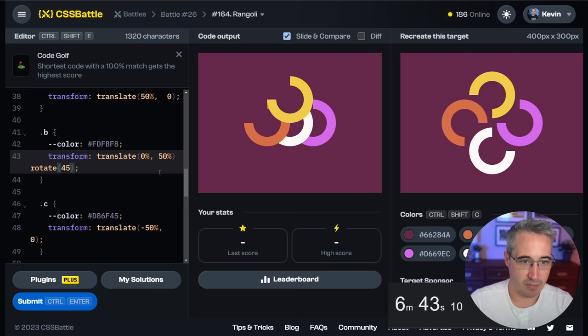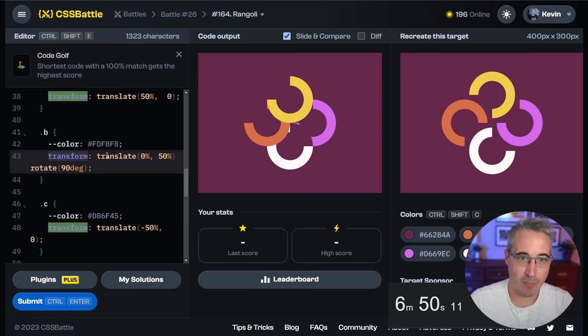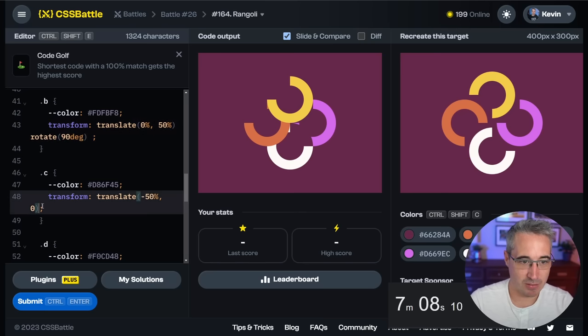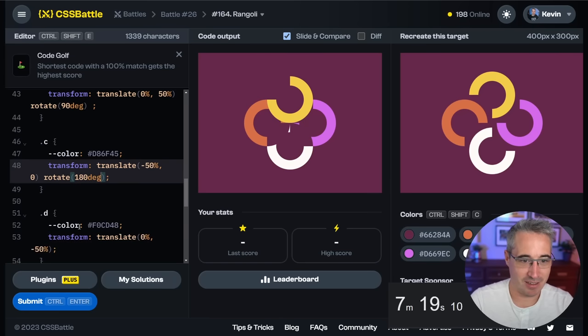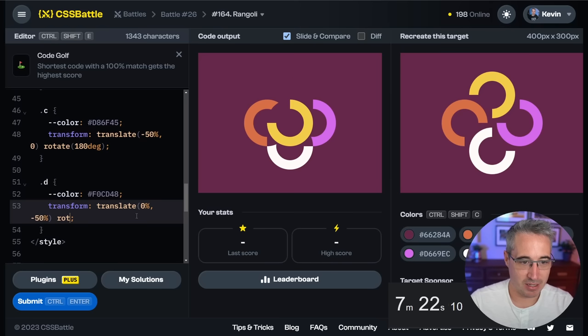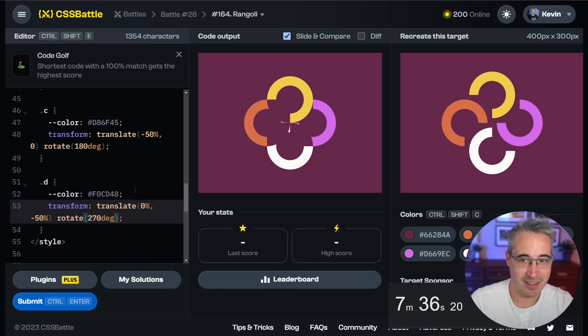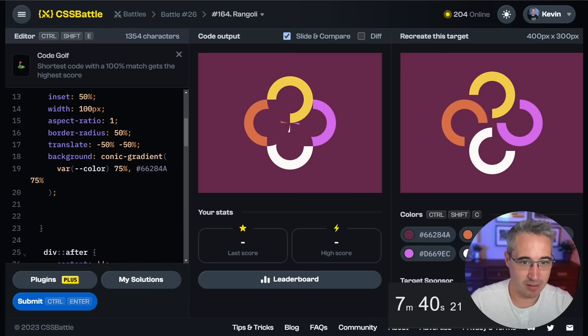That's one thing with the translate/rotate property — you can't control the order if using the individual transform properties. With transform you can either rotate first and then translate, or translate first and then rotate. Transform is more useful sometimes when you have multiple things going on. So that one's okay. For B we need rotate 90 degrees. For C, rotate 180 degrees. Then the last one would be 270 — rotate 270.